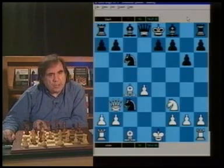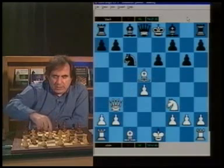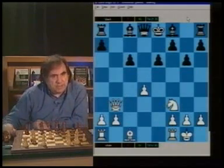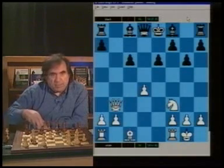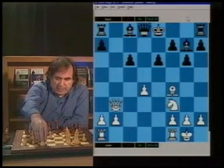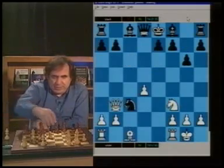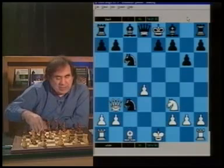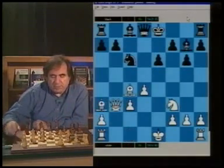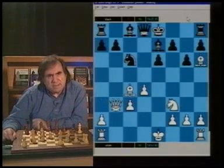Let's go quickly through these variations. For example, if Nd5, Bxd5, and e6, white plays Bxc6 check, pawn takes, and white castles. The bishop on c8 is really passive now for black. After Bg7, then Bf4, followed by Rc1, white will have an advantage. And if black does not play Nd5, then after Bc4, e6, and bxc, black is having problems again. If they go Bg7, white plays Ba3, and if they go Be7, white plays Bh6. In both cases, black is seemingly uncomfortable.